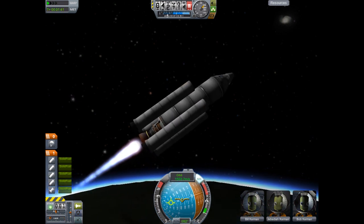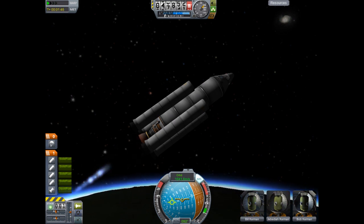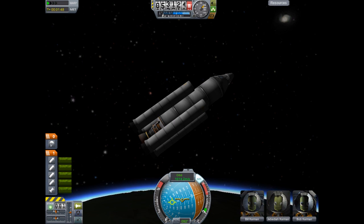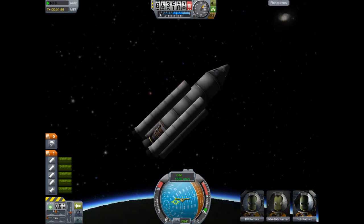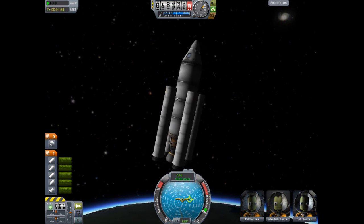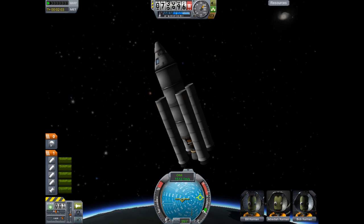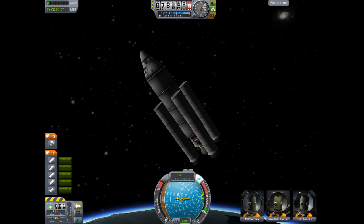This mod also adds a drag chute. If you guys have ever seen the Space Shuttle land, you'll know what a drag chute is. A drag chute basically deploys when you're near the ground and slows the craft down so it doesn't skid off the runway. The Space Shuttle, because it comes in so fast, needs a lot of runway but also needs a drag chute to help slow it down.